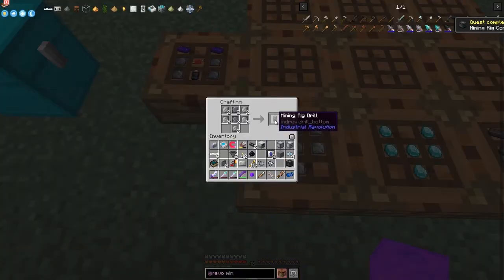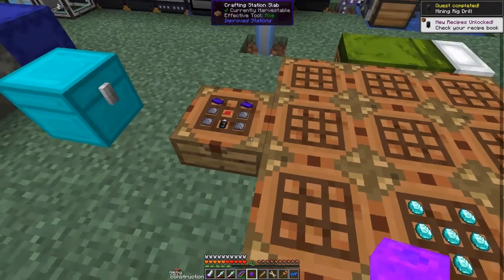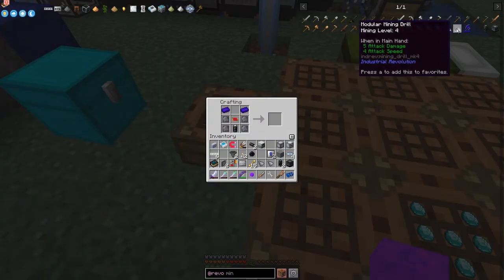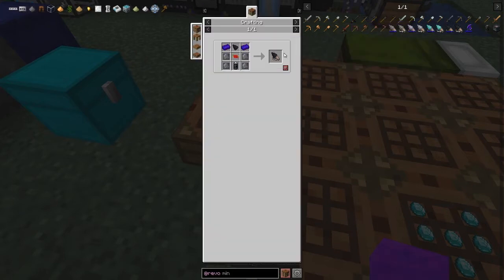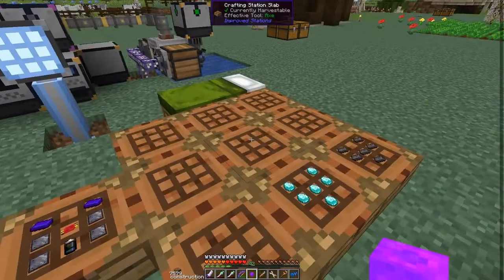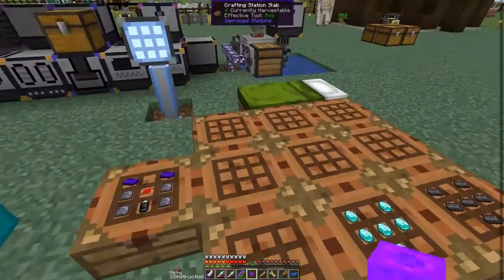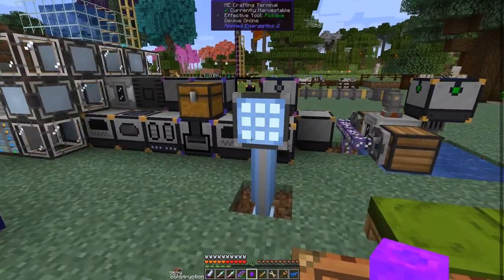From the mining rig computer we can make two mining rig drills. This is essentially a modular mining drill - basically an electronic drill. I decided against making extra since we've already got plenty of omni tools which do basically the same thing. I may test it out just for the sake of it. Now we've actually got some more quests to complete - let's quickly put everything away and have a look at the quest rewards.